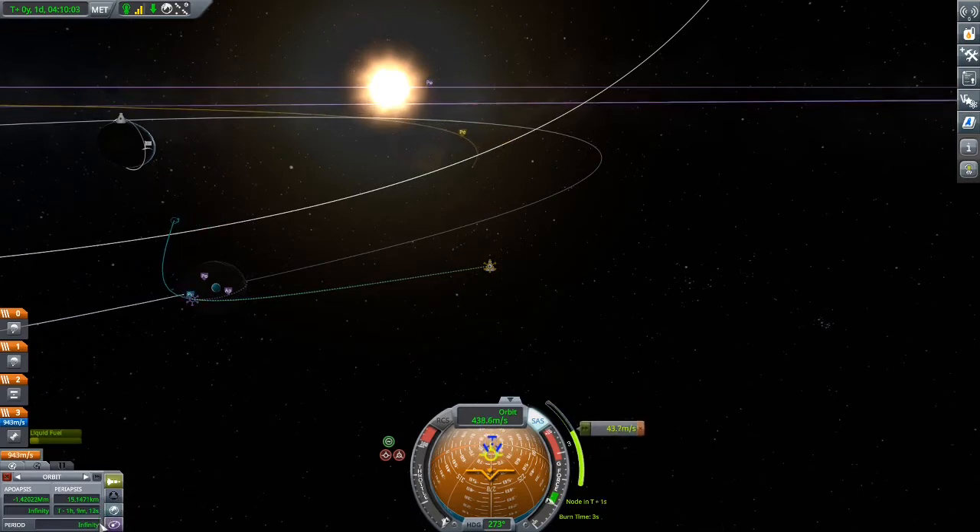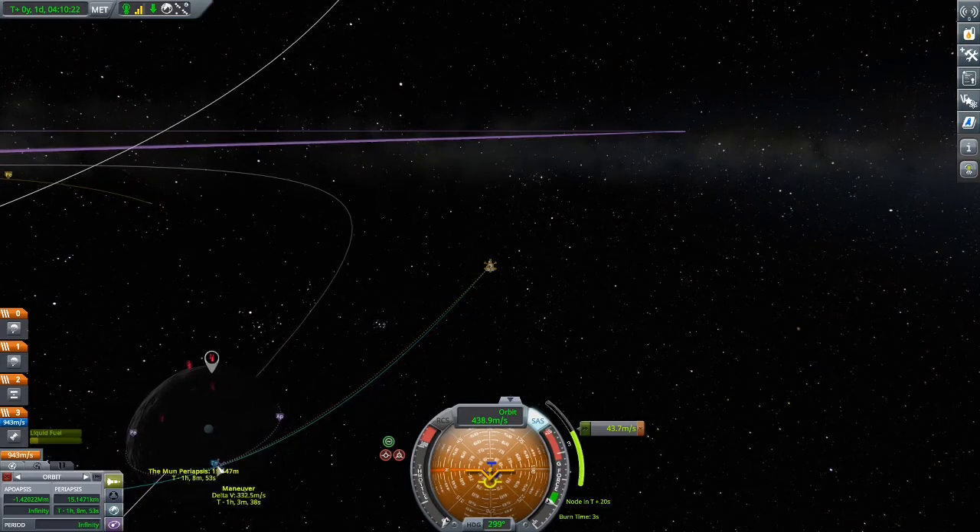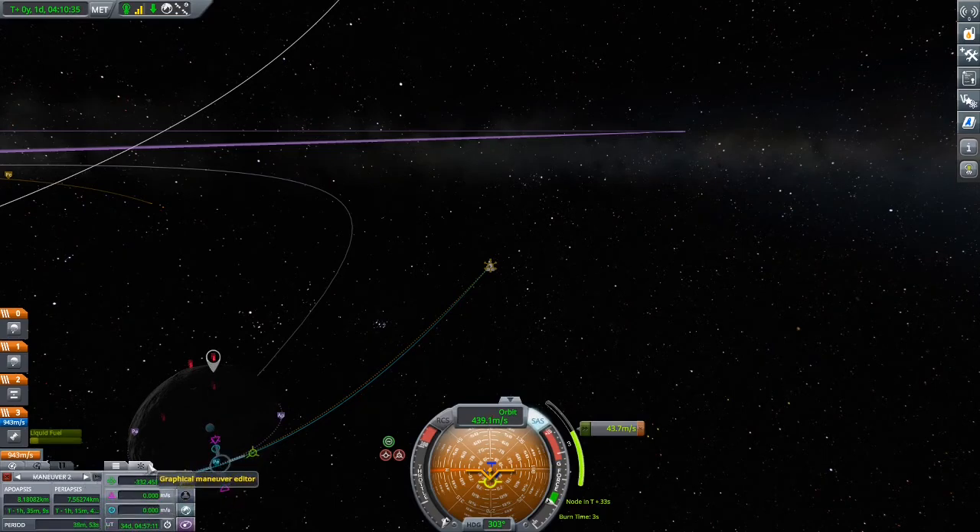Did I overshoot this? I accelerated instead of braking — what keeps happening to me? But apparently it worked out: our periapsis is at 15k which is too much, but we can pull that down later. Let's take this maneuver node and move it around a little bit. Oh it jumped — I hate when it does that. Let's pull the scale up.